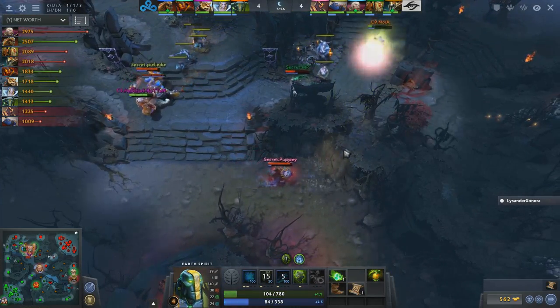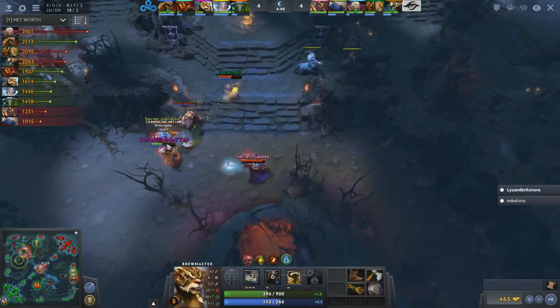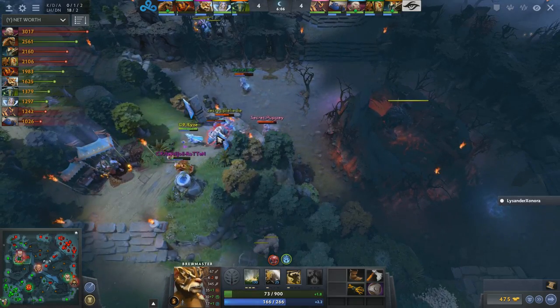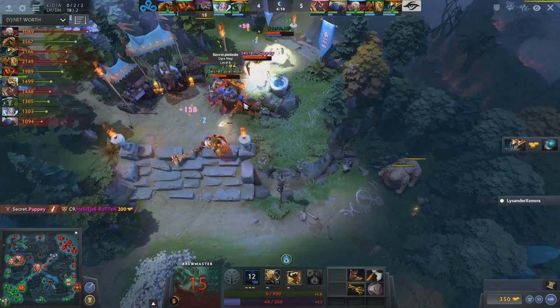mp deploys the Savage Roar to get out of there. Noia rolls up, looks for the kill, but mp is not done yet — throws out another Drunken Haze, another Clap. I think they got him. The shrine might be there. The Crystal Nova comes out. The Ogre not able to get there in time — yes he does, gets the Clap.